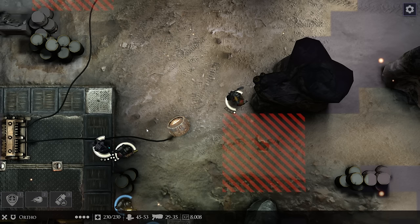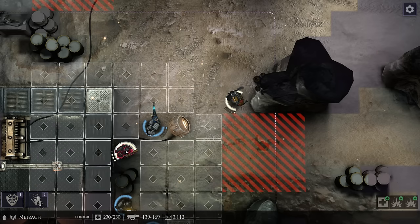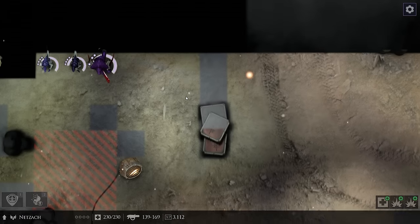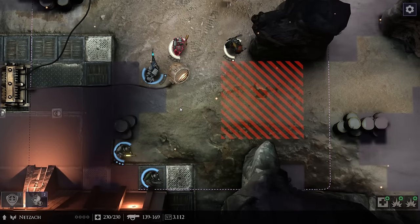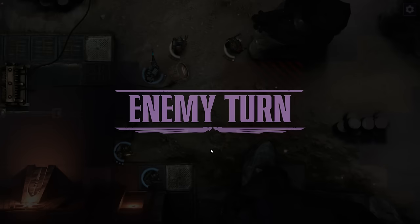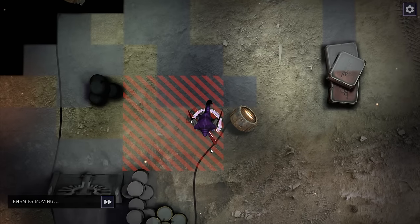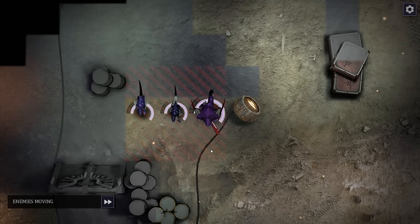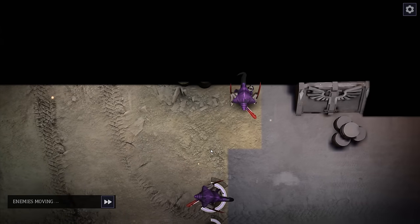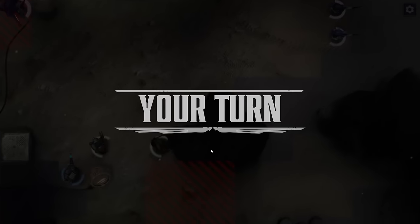Valeris, you're going to move up to here behind this rock. Ortho, you move up to this shot blocker and overwatch upwards. Netzark, you're going to also move up — I don't think they can get close enough to shoot me in one turn. You can't overwatch with one AP, Valeris. Oh, we're going to see something new in this last mission of this act. Those warriors are going to get blown up next turn. More warriors and little fellas — and that's that.